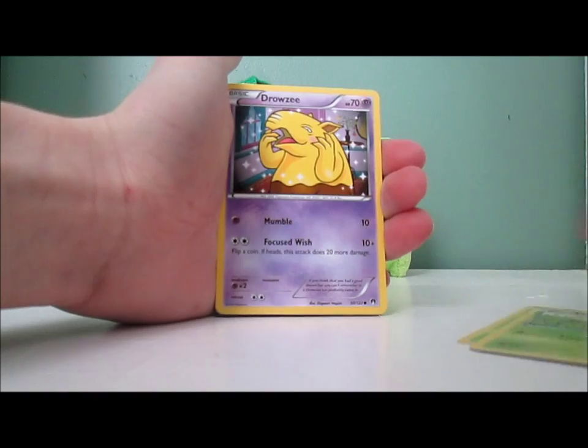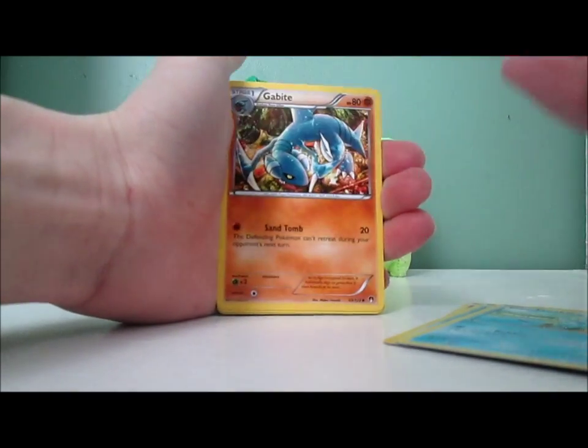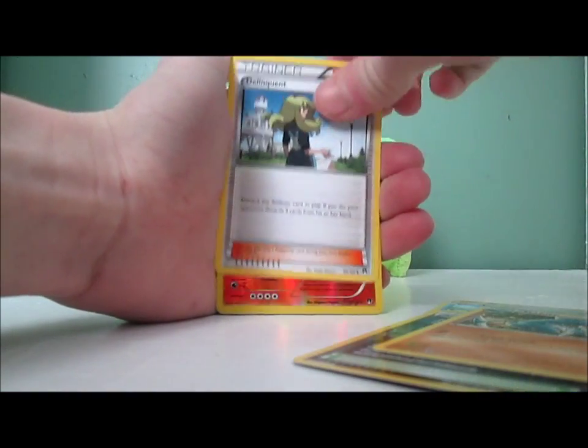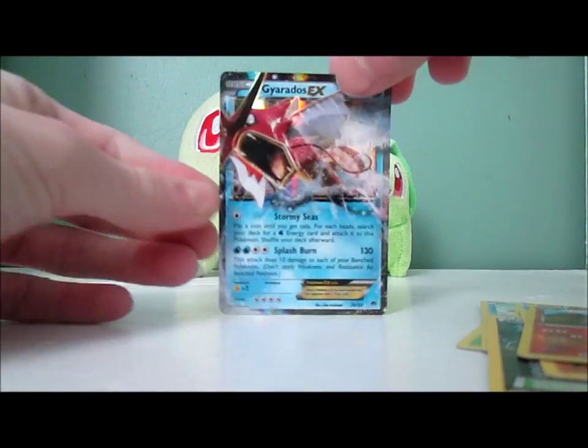So we got a Cricketot, Petilil, Drowzee, Corsola, Froakie, Reverse Valley, Gabite, Delinquent, Cameron Reverse — which is a rare, that's nice — and a Gyarados EX. Sweet!